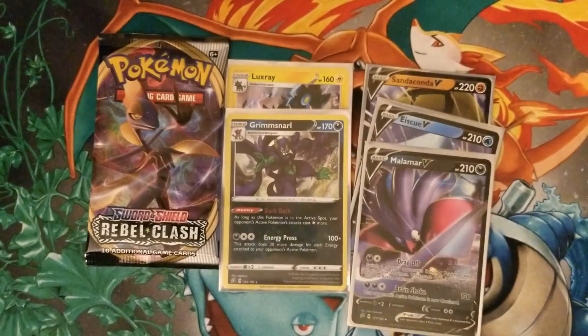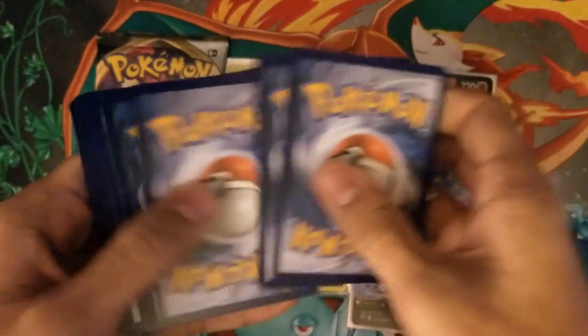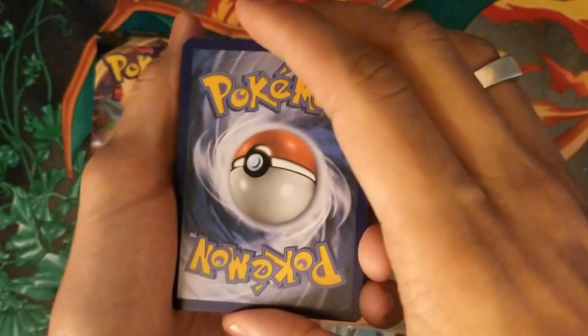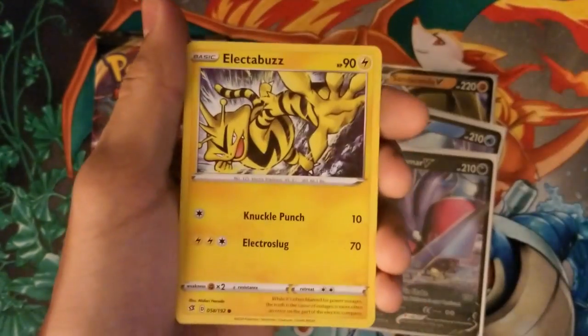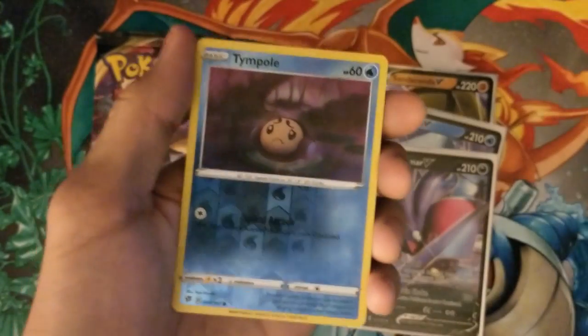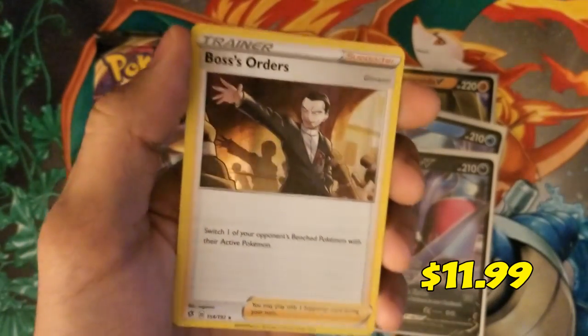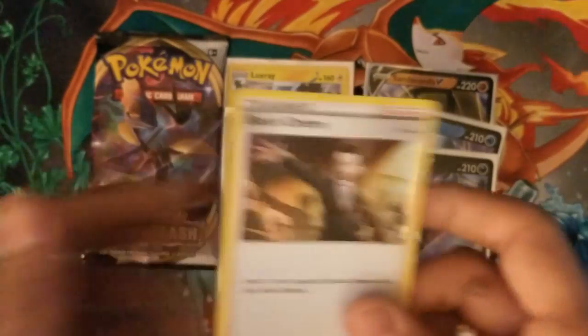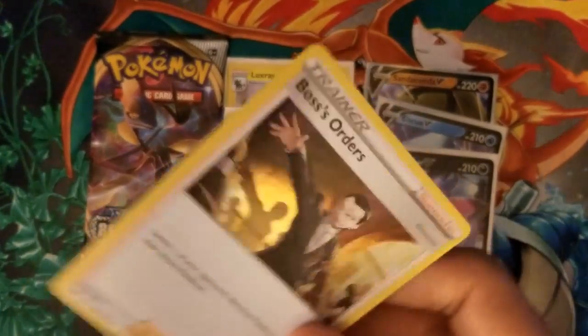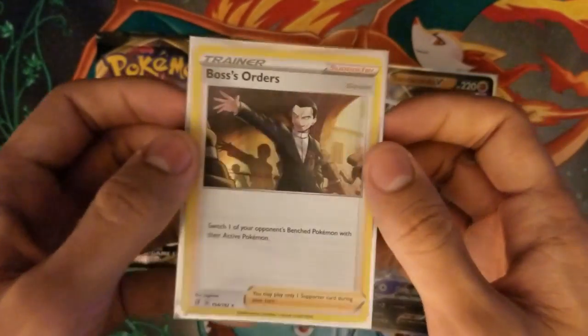Will we get a Full Art or a VMAX in this part? That's what we're hoping for, we want something cool. Code card, 1, 2, 3, 4. What do we guess this time? Let's go Lightning — there's been like 5 Lightning, so why not. Psychic — I should have gone Psychic! Psychic Energy, Horror Energy, a Heatmore, Morpeko, Roly Coly, Meditite, Grubbin, Electabuzz, Natu, a Reverse Holo Temple. And our last card is a Holo Boss's Orders — let's go! That's probably one of the most expensive Holos in the whole set. I will gladly take a Boss's Orders with Giovanni — the main man himself.